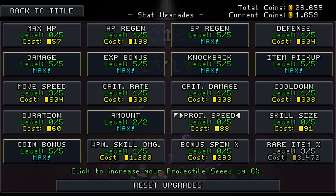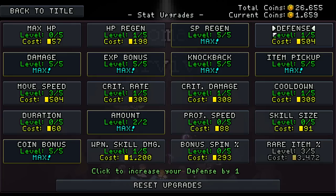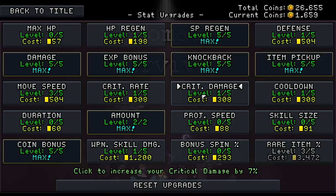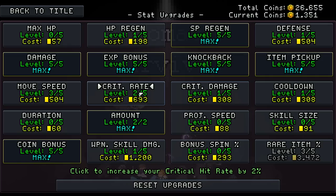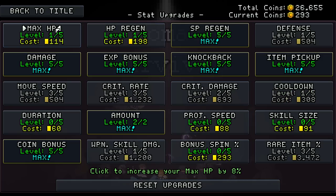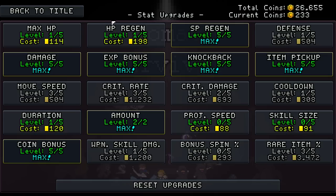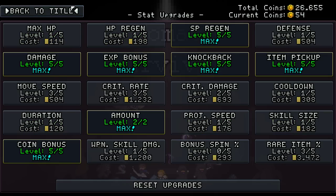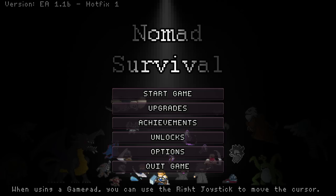We'll try out the new character next video. We upped our base crit rate - two percent isn't much but get our crit rate up and crit damage up. Projectile speed, bonus spin, make your skills last longer, more hit points, more duration, bigger skill size - more projectile speed seems fine. Smash that like button if you like Nomad Survivors and you want to see more of it on this channel!